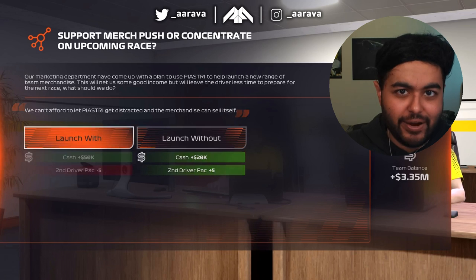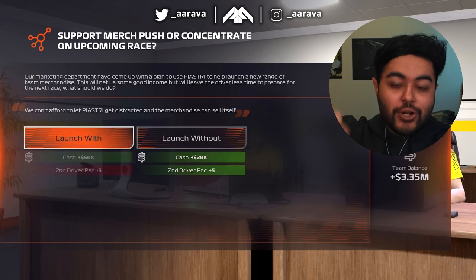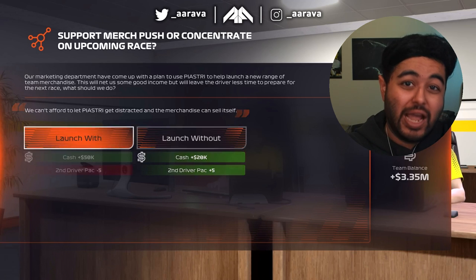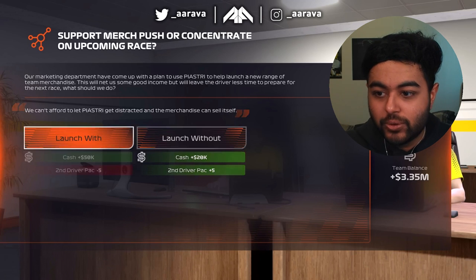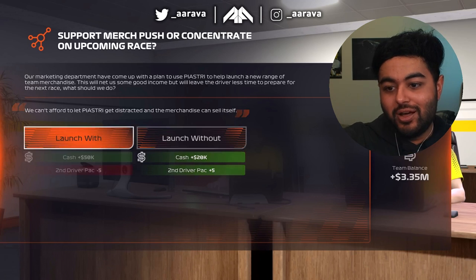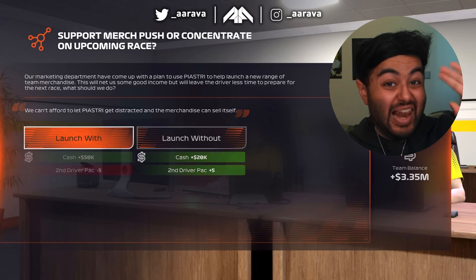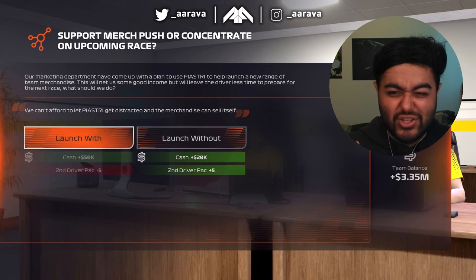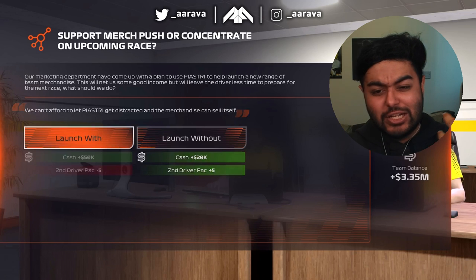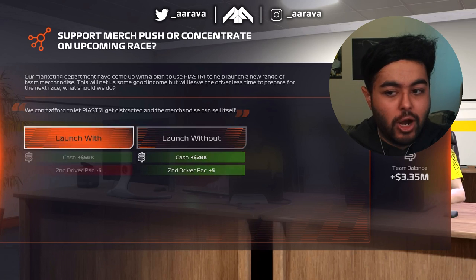Our market partners have come up with a plan to use Piastri to help launch a new range of team merchandise. We've clearly signed Oscar Piastri, one of the F2 drivers available in the game. You can launch with and get cash but driver pace is minus five, or launch without, get a little bit less cash, and driver pace is plus five. So there's a more tangible dual outcome from these department events compared to last year.